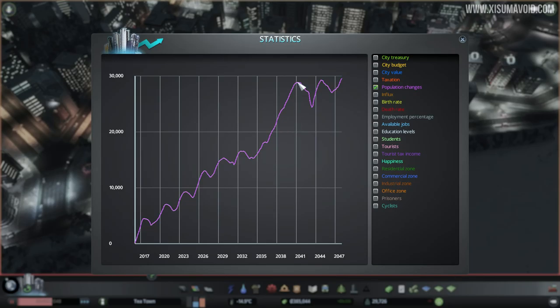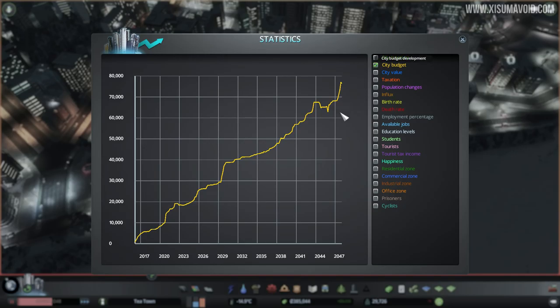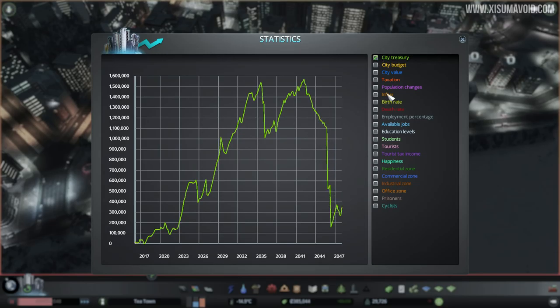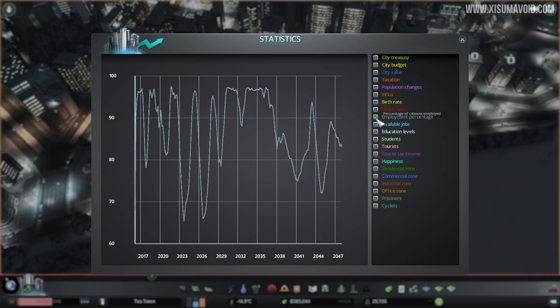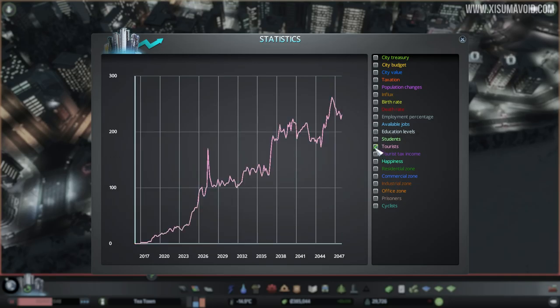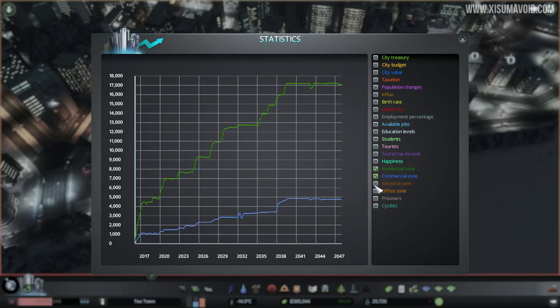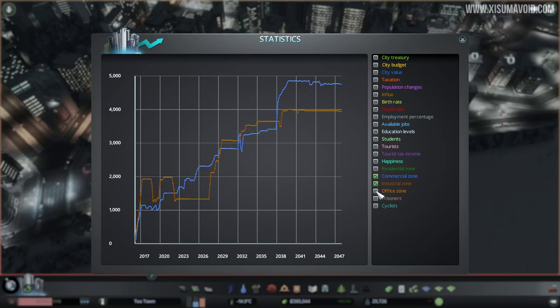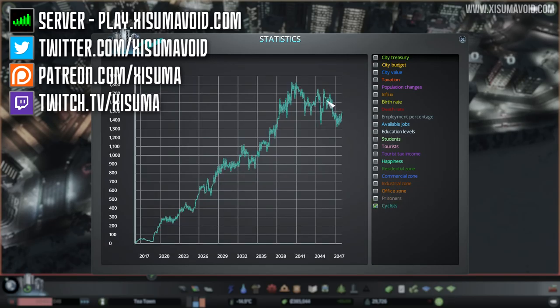We haven't really increased too much for a while - we sort of stalled, but that's fair enough since we've been doing lots of tweaking. Flicking through the stats: the city budget is skyrocketing, and the treasury lost a lot of money in a short amount of time to something I forget. Employment percentage is interesting - that's plummeted its way down. Available jobs is still going up - I'm not quite sure what that means. But education's back on the rise, there are more students around, we've got more tourists than ever with tourist tax income, and happiness is at an all time high. You can see residential, commercial, industrial and offices all there. We've had a spike of prisoners - fascinating. Cyclists on the down, possibly because of the trams.